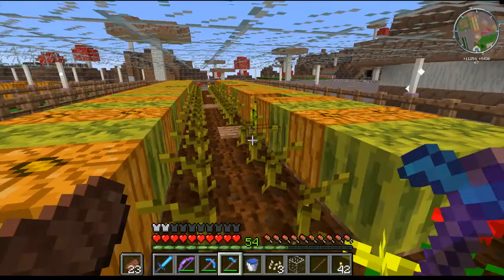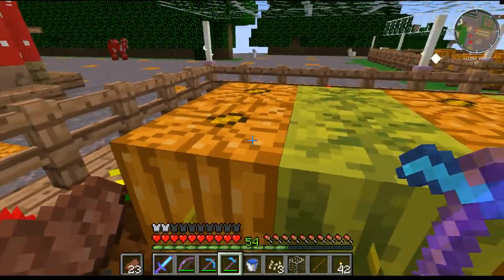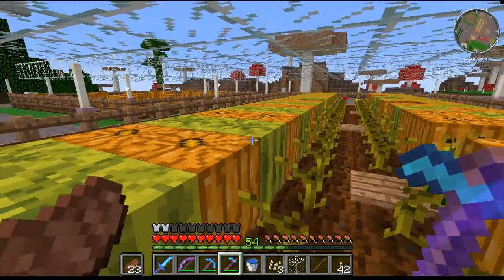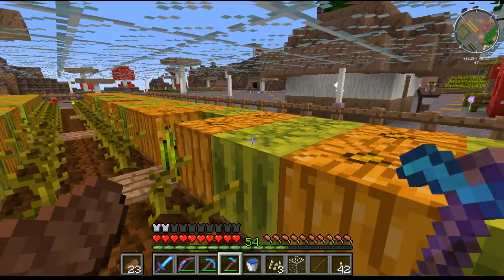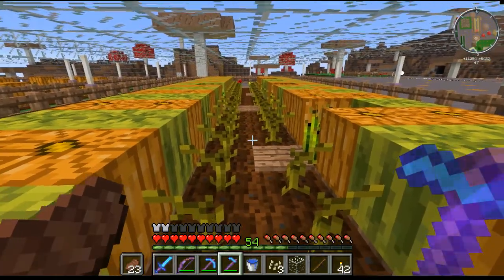So this is a really good farm because you get a lot of yield when you harvest — a lot of pumpkins and melons out of a single harvest. Then you go off and do your thing, come back, and it'll be full again. One harvest from this farm will give you tons of stuff. And this doesn't have to be pumpkin, melon alternating — I just did it that way because I thought it looked nice. It could be all pumpkins, all melons, or any mix of the two.